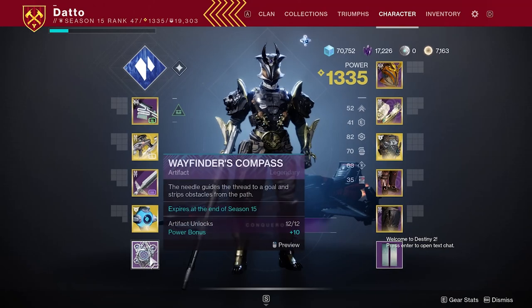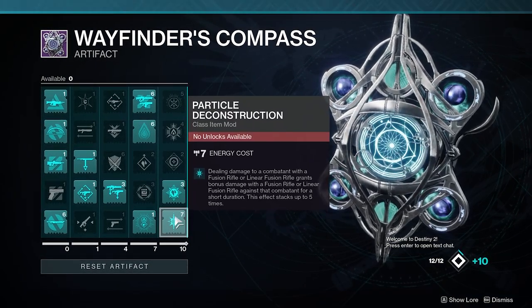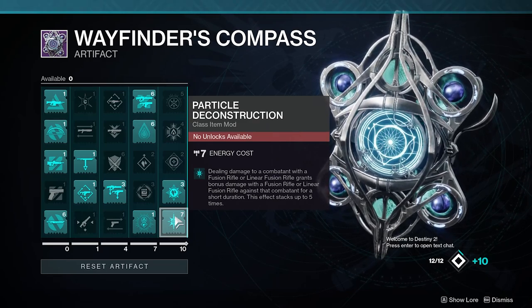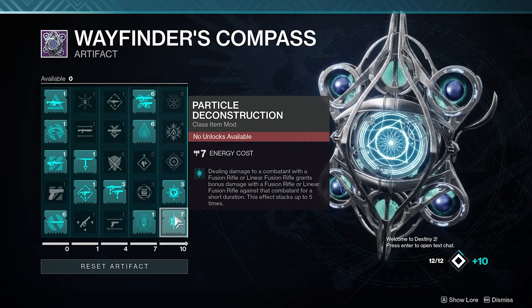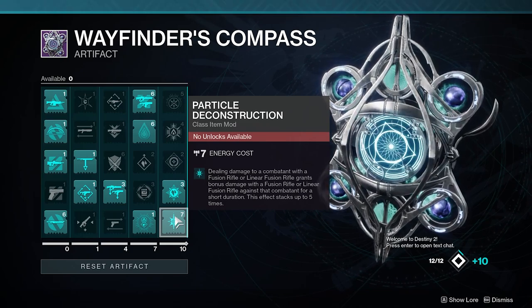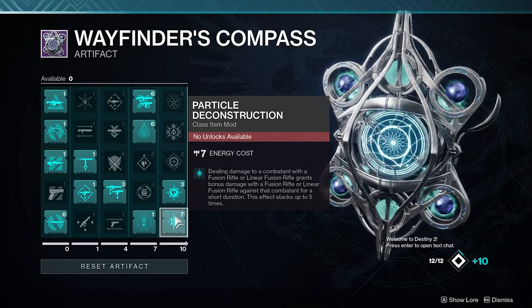Particle Deconstructor can be unlocked in your seasonal artifact as early as rank 33.75, almost to rank 34. It costs 7 energy on your class item. Dealing damage to an enemy with a fusion or linear gives bonus damage with a fusion or linear against that target for a short duration, stacking up to 5 times. That duration is about 5 seconds. At 5 stacks, this damage increase comes out to over 40% — 40.26% to be exact.